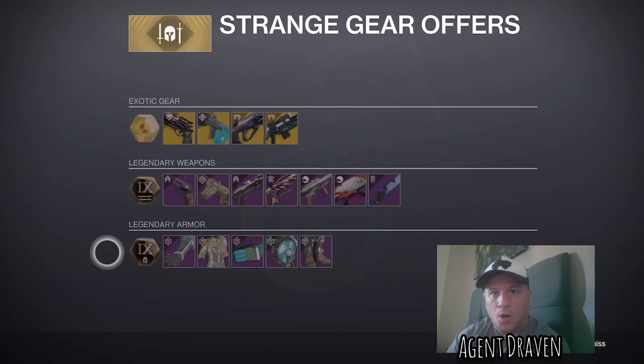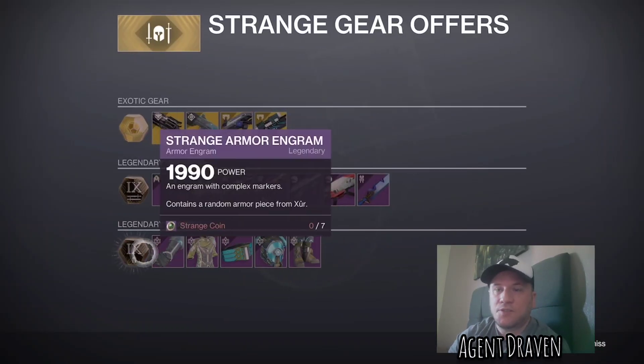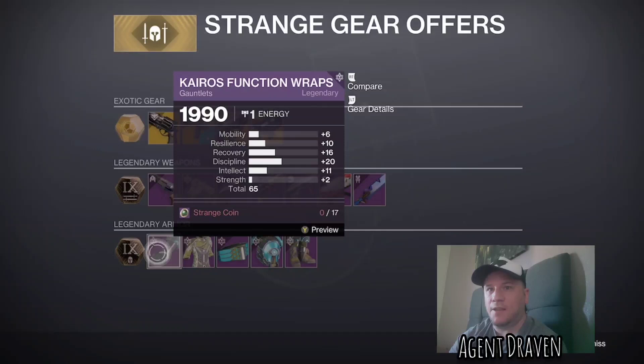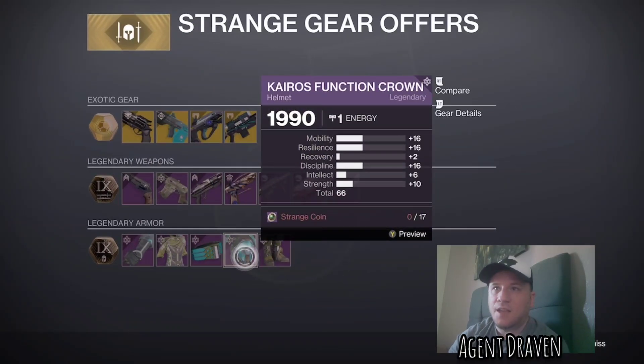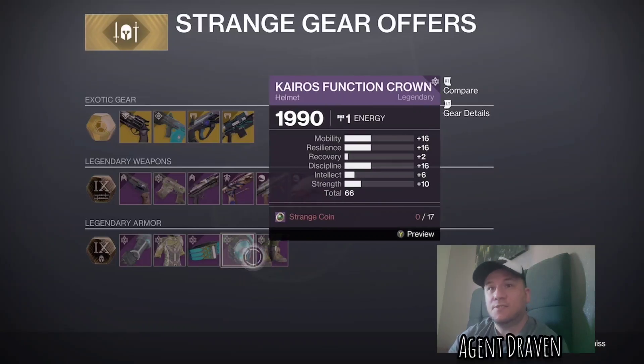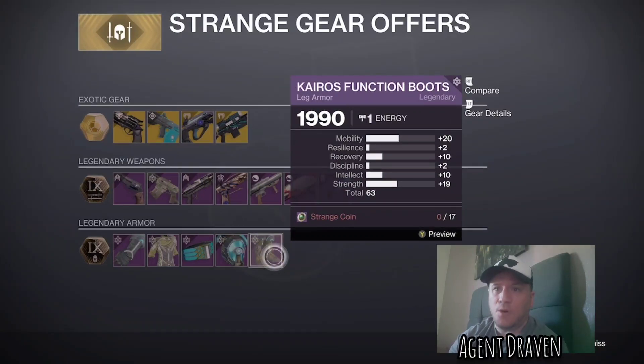And for Warlock: on the Arms we've got 65, Chest 63, Helmet 66, and on the Legs 63. Pick up what you need.